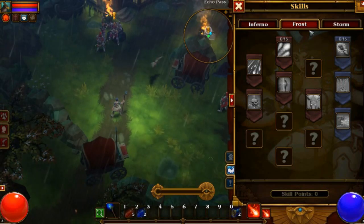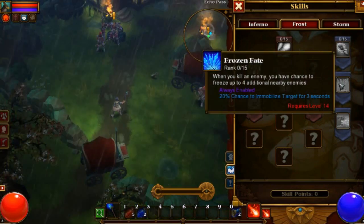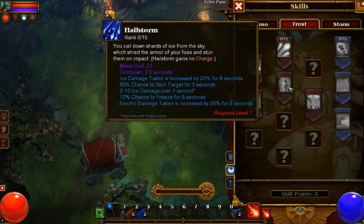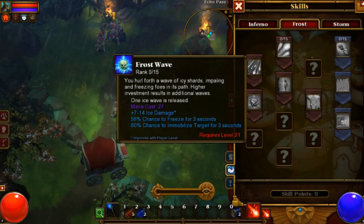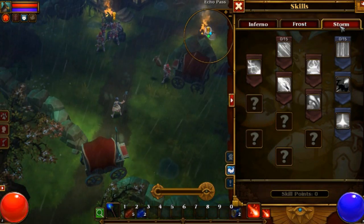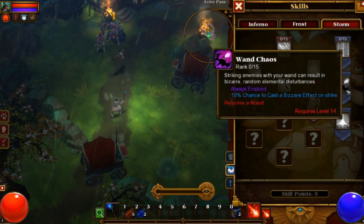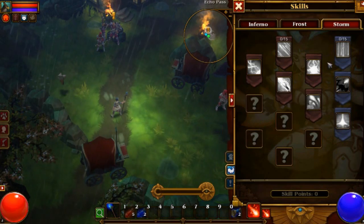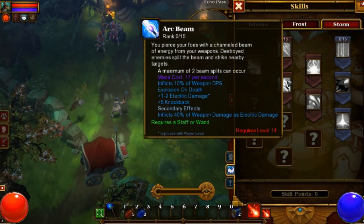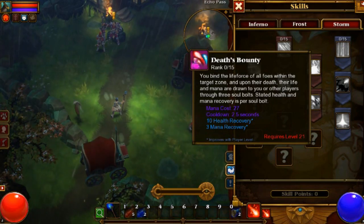In our Frost tree, we've got Staff Mastery, Frozen Fate and Icebrand, with Icy Blast, Halo Storm, Frost Phase, Frost Wave, and Astral Ally. And in our Storm tree we've got Prismatic Rift, Wand Chaos, Lightning Brand, Prismatic Bolt, Shocking Burst, Arc Beam, Thunder Locust, and Death's Bounty.